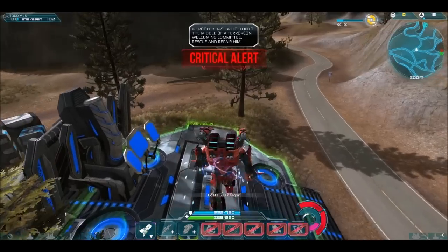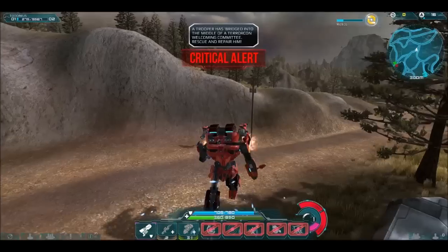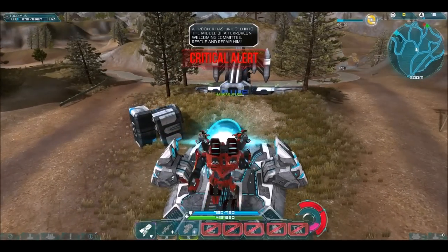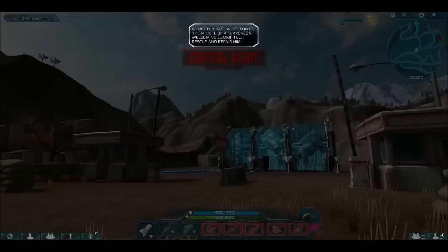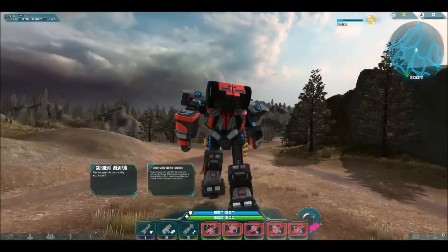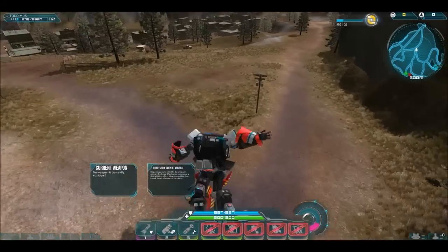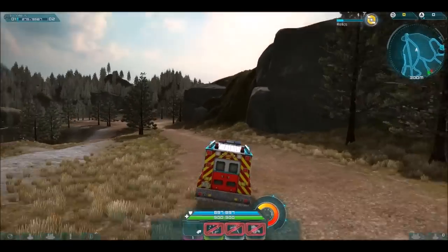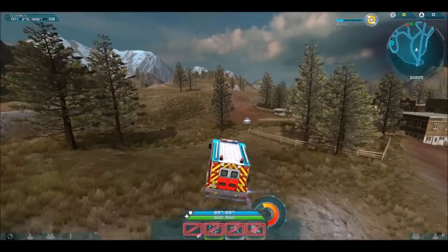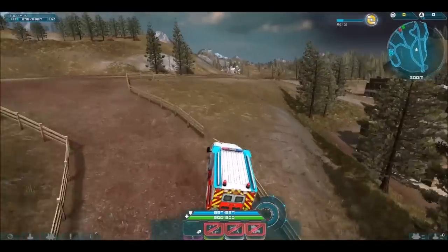There are some vehicles ahead that need to be taken out before you can heal the Autobots. I got my butt handed to me, so I'm going to switch to the medic class. If your bot is damaged, you can go to a repair bay near the center of the map — stand there and it starts healing you right away, or spend 50 Energon collected from enemies to heal immediately. This portal takes you into your hangar to switch characters quickly.